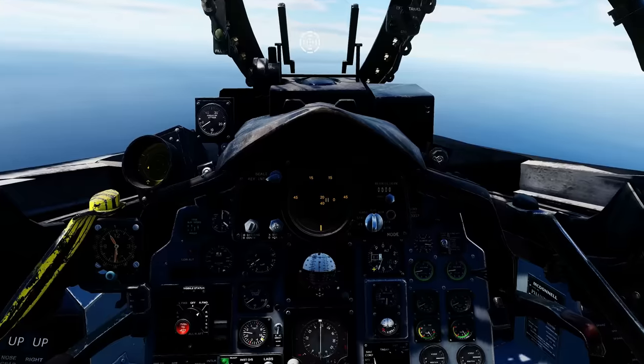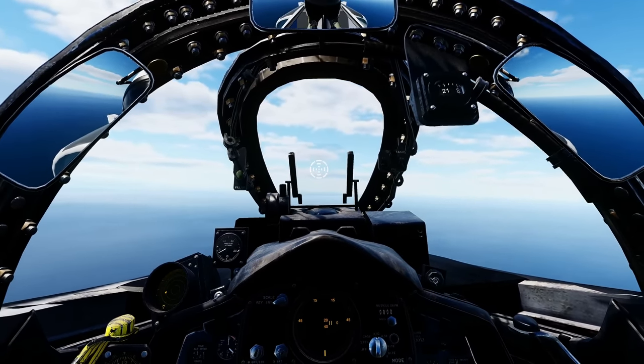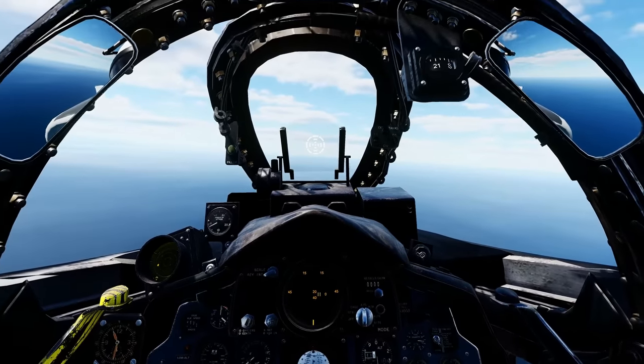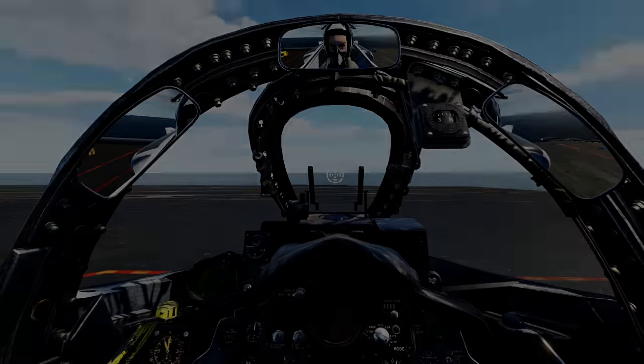For bombing: select air-to-ground mode on the gunsight and use the dog bone panel to select the right stores. Air-to-ground delivery is essentially point-and-release — no sophisticated system here, roughly WWII-style manual bombing. RWR alerts us to a radar lock — missiles incoming.